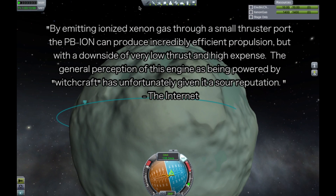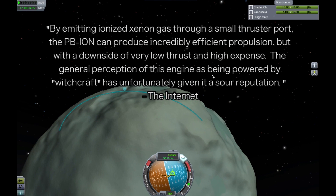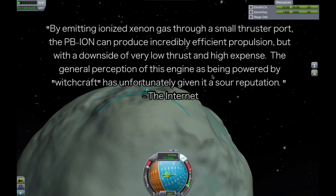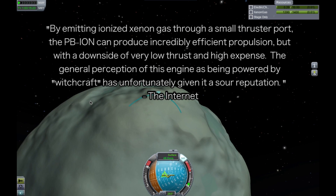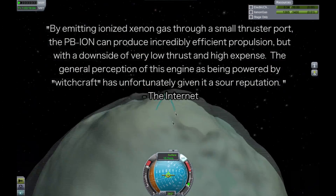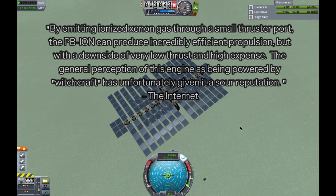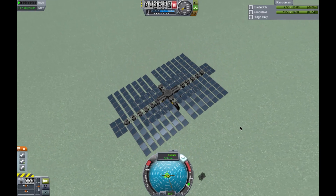By emitting ionized xenon gas through a small thruster port, the PB-Ion can produce incredibly efficient propulsion, but with the downside of very low thrust and high expense. The general perception of this engine as being powered by witchcraft has unfortunately given it a sore reputation. Today we look at the Ion Engine.